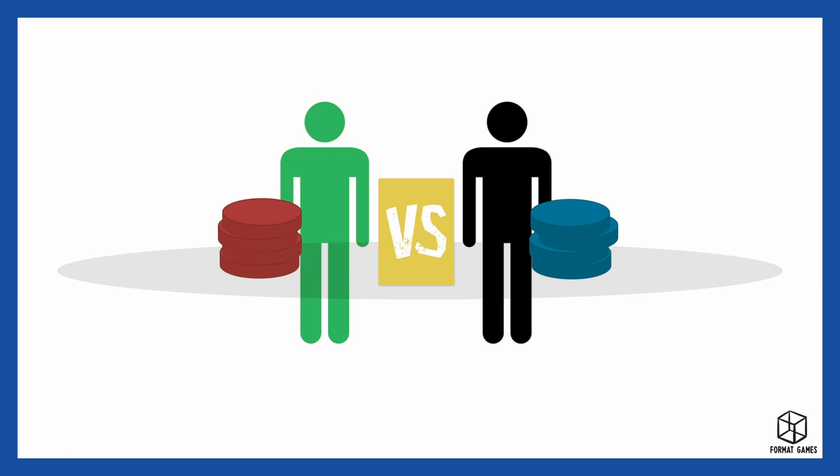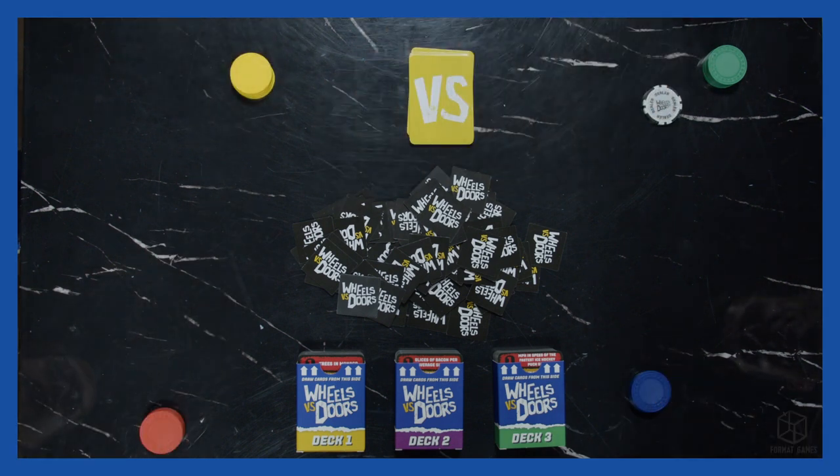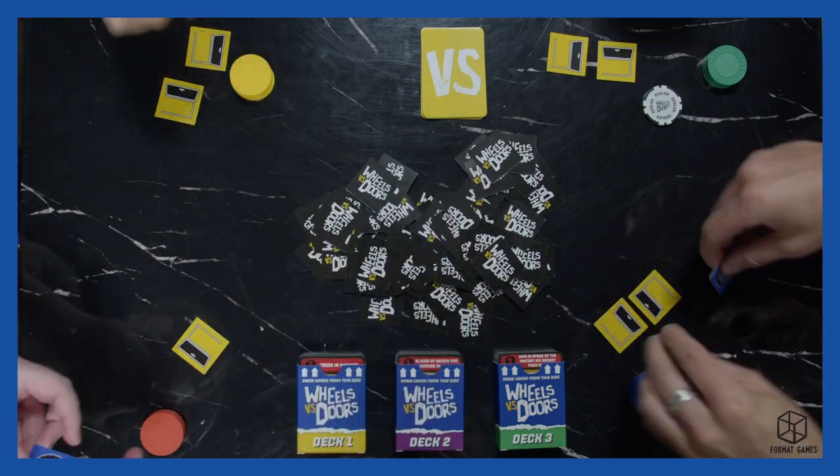You need at least two people to play, but if you have enough people you can pair up for even more fun. Pick a set of chips and the youngest player becomes the first dealer, who will place the dealer chip in front of them. Everyone selects three tokens chosen at random from the pile.